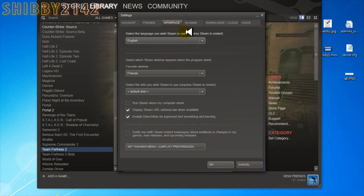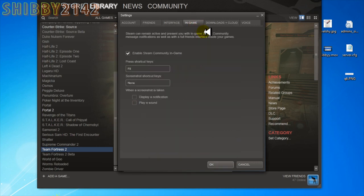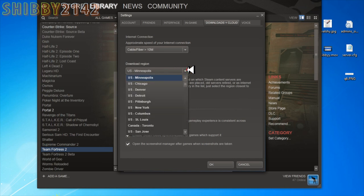For Interface, the only setting I unchecked was 'Run Steam when my computer starts' — I don't want that. You also want to click 'Display Steam URL address' when you're at your profile; it's really helpful when you're looking for your Steam ID. For the In-Game options, I have my Steam overlay set to F8. For Downloads, I always set it to as fast as possible — cable or fiber. For Download Region, this is important: I live in Minneapolis so I set it there, but you want to set it to the closest place where you live and that'll help with your download speed.